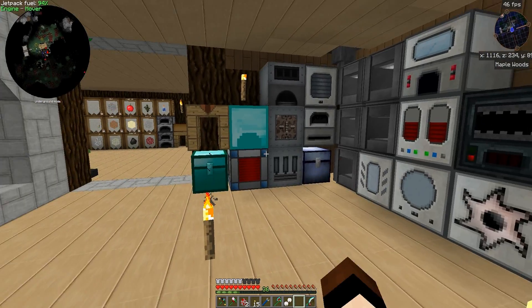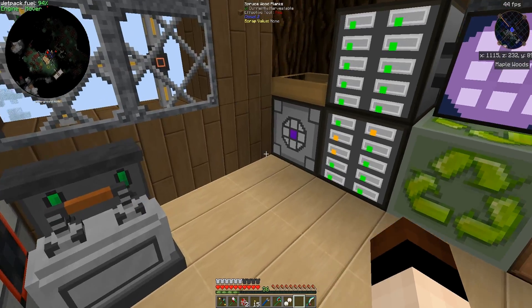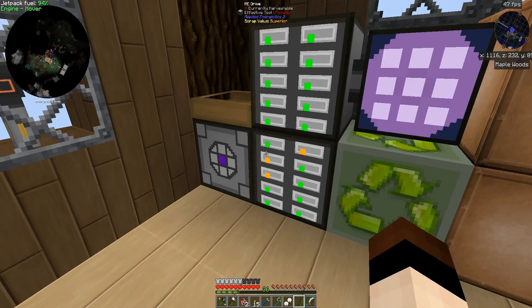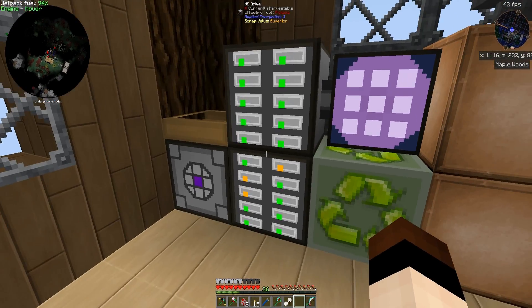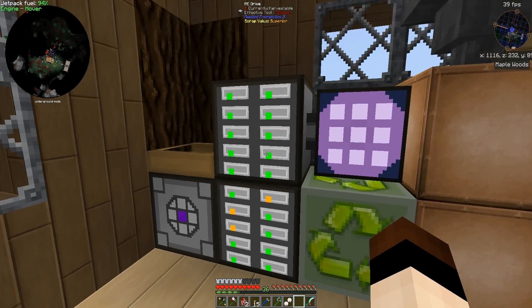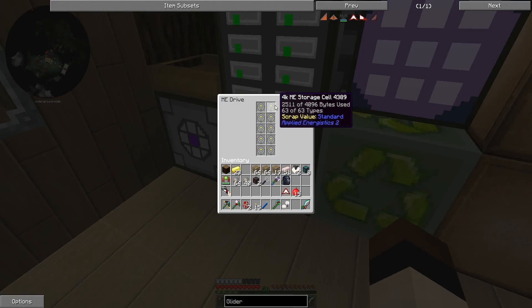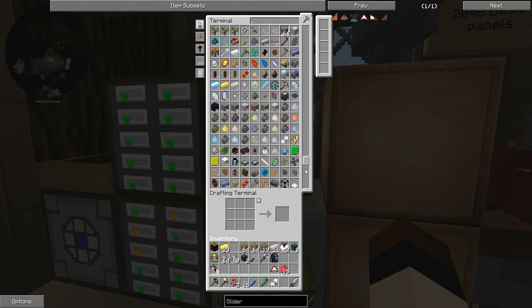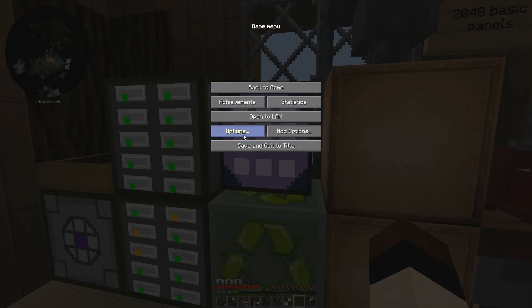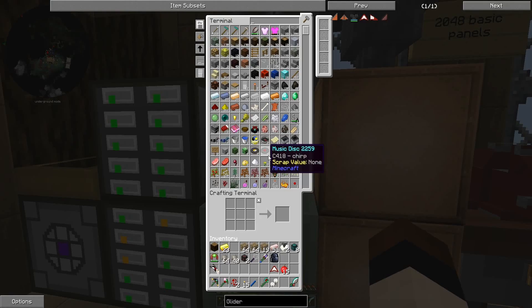Now if you look here, there are no wires except for in the window — I'll explain that. This is what I wanted to show you guys: a wireless logistics system. All those chests I had, I filled them up and was running out of room. Basically it's a computer in Minecraft where you turn your items into data stored on hard drives. These are all different hard drives — all you do is click on this terminal and it has all of your items. Very, very cool.